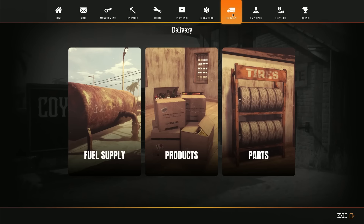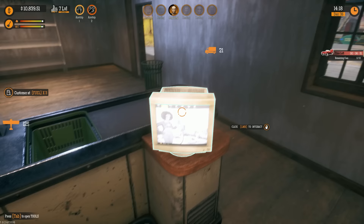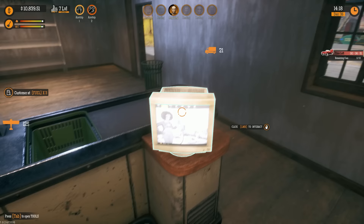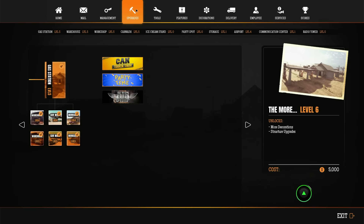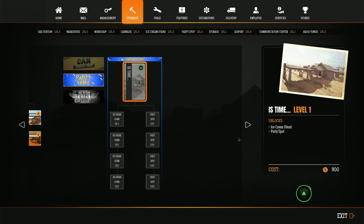Alright, we've got to order some fuel first. So I had to go and hit download on the DLC — for some reason it didn't actually load at first. But guess what, the DLC is finally here! It's an ice cream stand and a party spot for 900, and we also have ice cream stands and party spot levels one through four.